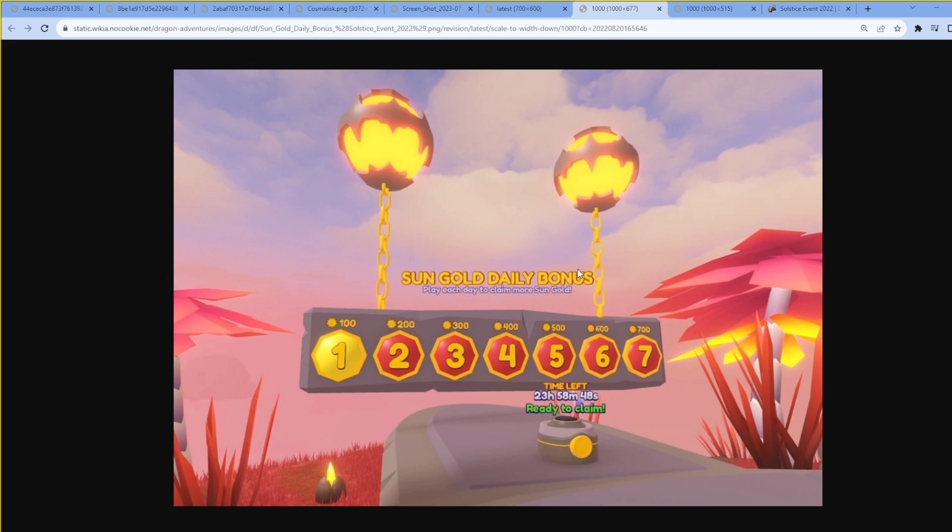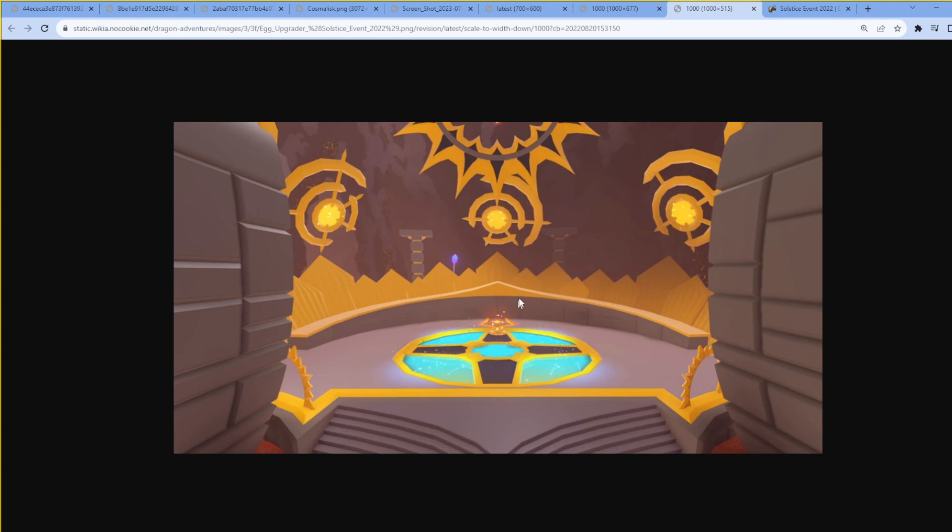This is probably the daily bonuses — this is what you're going to be looking for. Each day you join, you get an additional 100 or 200 or whatever sun currency. Now what do you spend the sun currency on? Upgrades — egg upgrades. Will this be back with the event? Most likely. They'll probably do something similar to the Galaxy Event, the previous one, where it's not upgraded as many times as the other one.